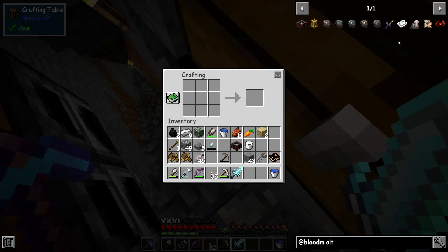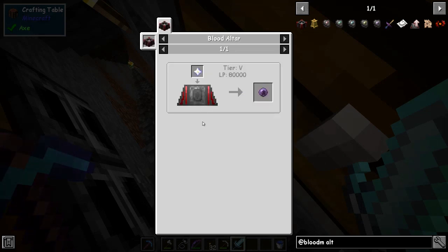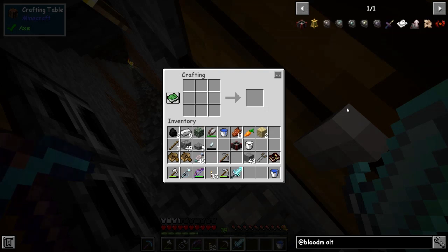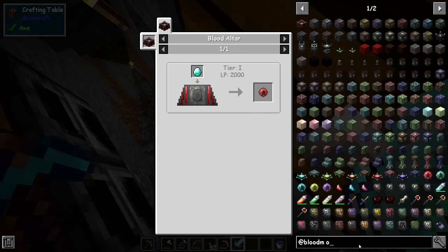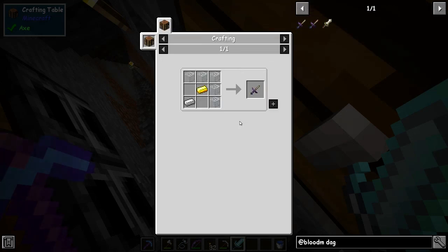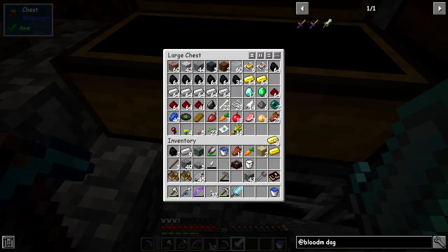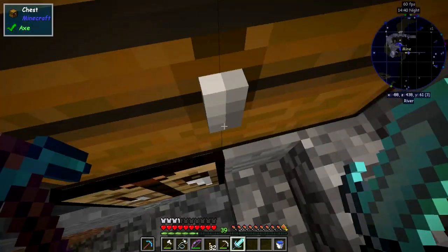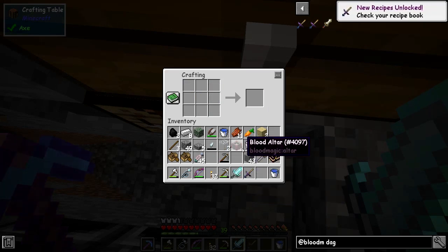With that blood altar we also need something else — we need the sacrificial dagger first of all. We also use the incense altar, but for that we need an orb. The red one's the weak blood orb which is the one we make first of all — that's just one diamond in an altar with 2,000 LP, which is easy enough to get. Let's get the dagger out. We need this dagger here which is just some glass, gold, and iron — pretty straightforward. I think it's one of each, and we need six pieces of glass. So now we've got the sacrificial dagger.